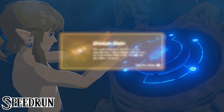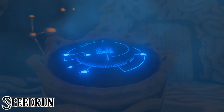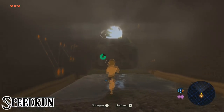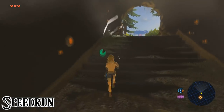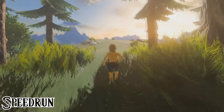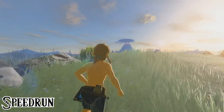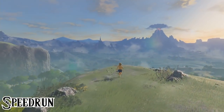We start off by skipping the first cutscene, grabbing the Sheikah Slate, and continuing our path in Link's 100-year-old underwear. A glitch used a lot in all runs is the Whistle Sprint. You hold the left control stick forward, hold down the bottom D-pad button to continuously whistle, and mash B at the same time to get into a sprint and cancel whistling — which then cancels your sprint, ultimately giving you close to sprinting speed without draining any stamina.